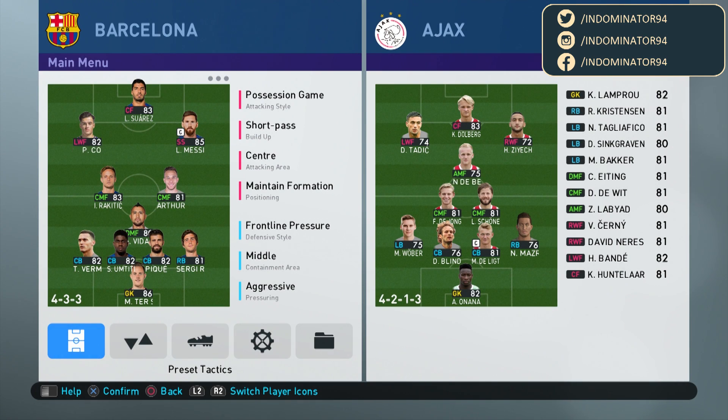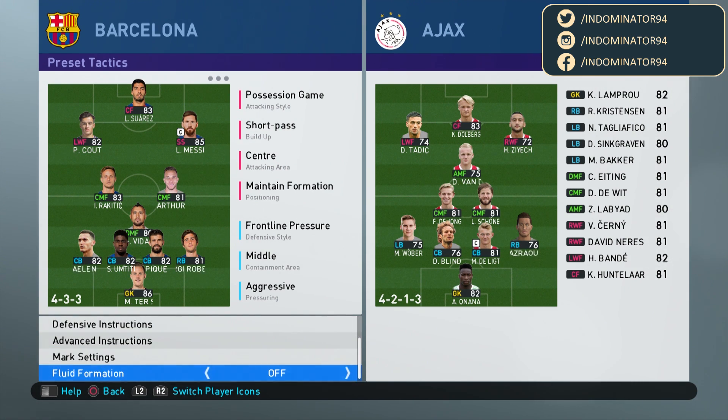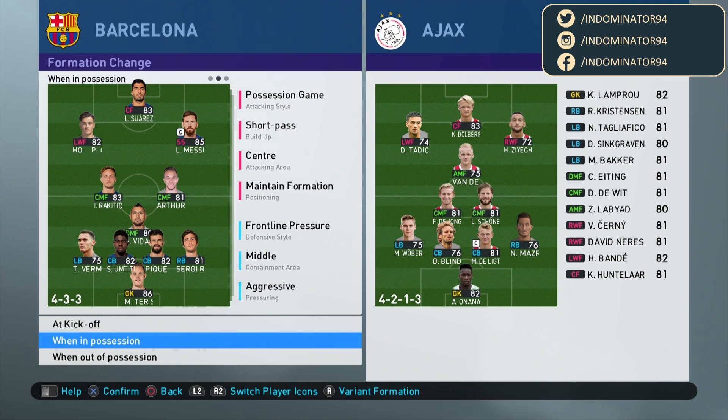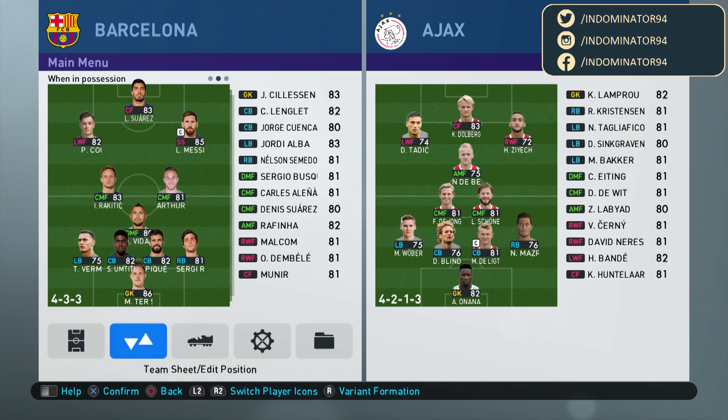As you can see, we start off with the 4-3-3 formation. Make sure you change the settings for the fluid formation — with this option you will basically create three formations into one game plan. In this case I will only change the formation when I am having ball position, because I like the four at the back when my opponent has the ball, so I'm going to stick to 4-3-3.